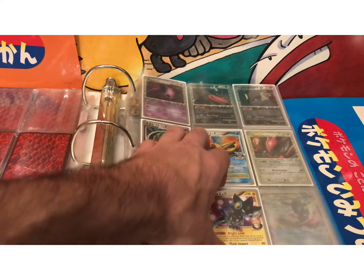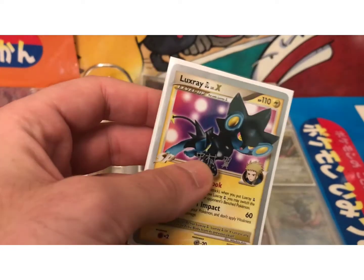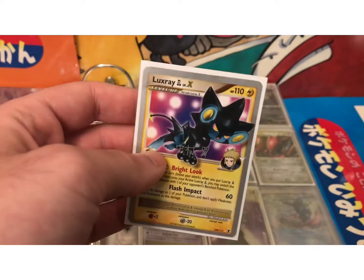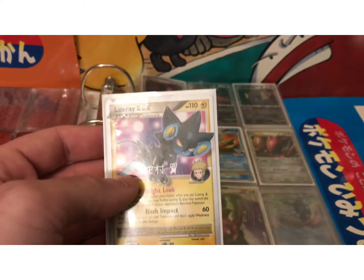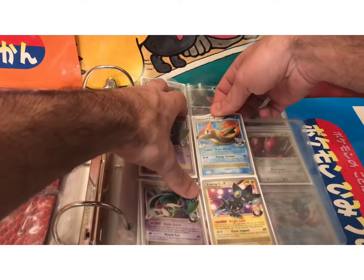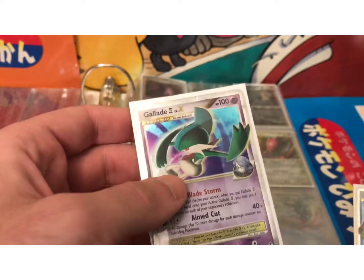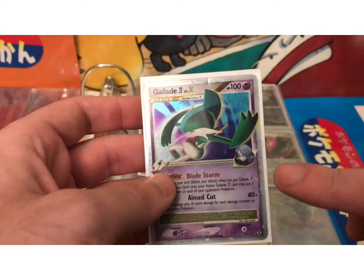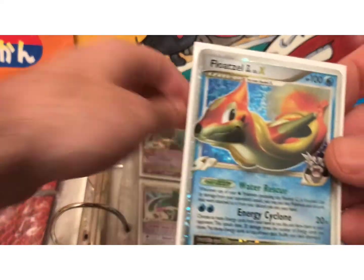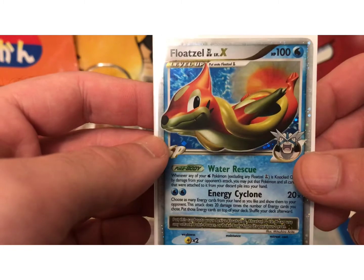This next set is the Platinum Rising Rivals set. The World Championship promo always has some Japanese characters and no holo. This card is only going to be worth $8 to $10, but the actual Luxray from the set is going to be worth about $30 to $35. This set also introduced new SP Pokemon — the Four and the GL Pokemon. The Four stands for the Elite Four Pokemon owned by the Elite Four, shown in the corner. This is around that $8 range. The GL stands for Gym Leader, so it's a Pokemon owned by a Gym Leader, with the Gym Leader's picture in the corner.